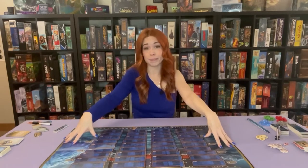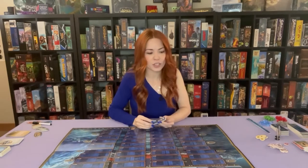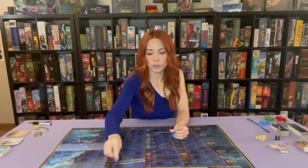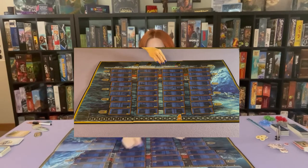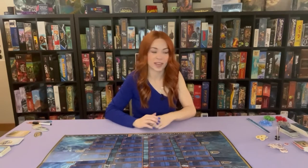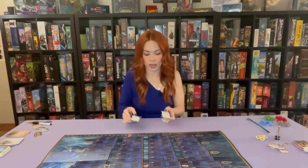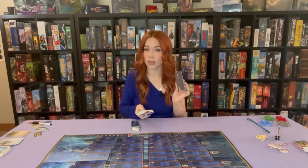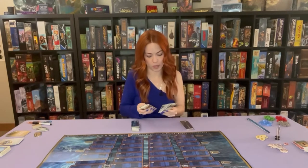To set up, place the board in the middle of the table where everyone can reach. It's a pretty huge board because the Titanic was a huge ship. Next you want to take the four top deck tiles — they all have a number on them — and just put them in the matching numbered top deck spot. Next you want to grab the room tiles. You need to sort these out by the number on the back. There are going to be four of each row, 900 being the top row and 100 being the bottom row.